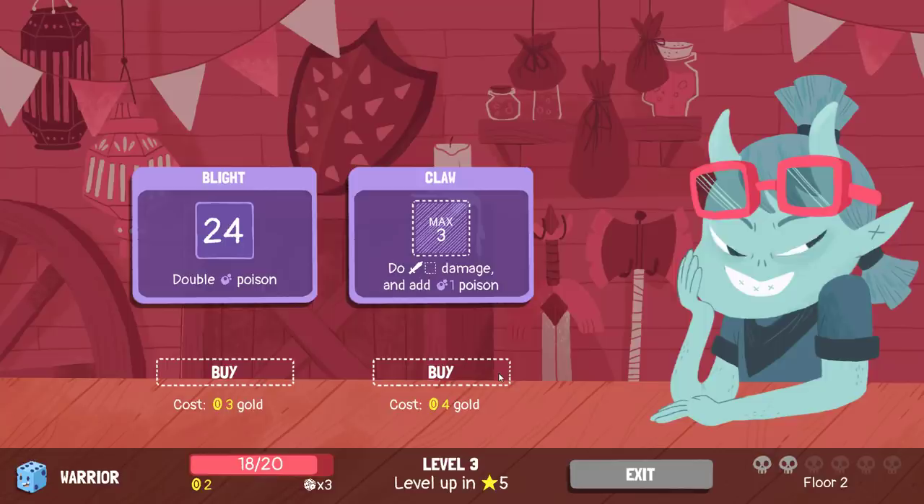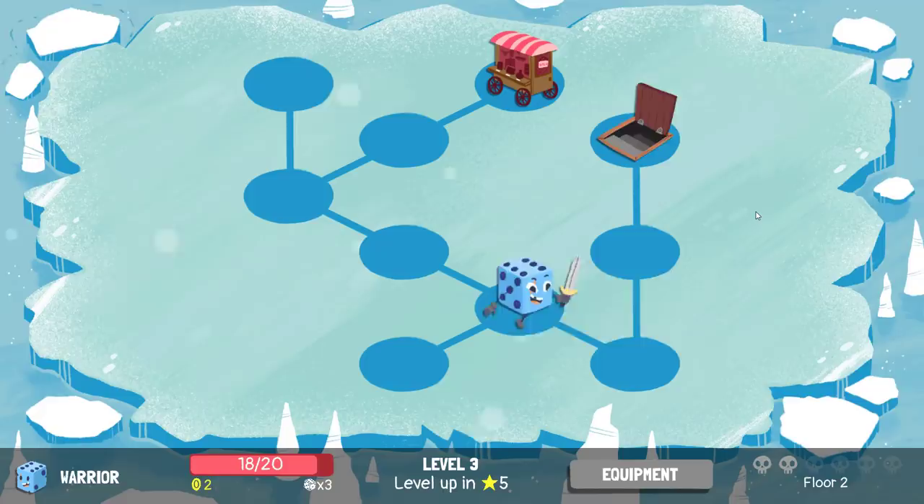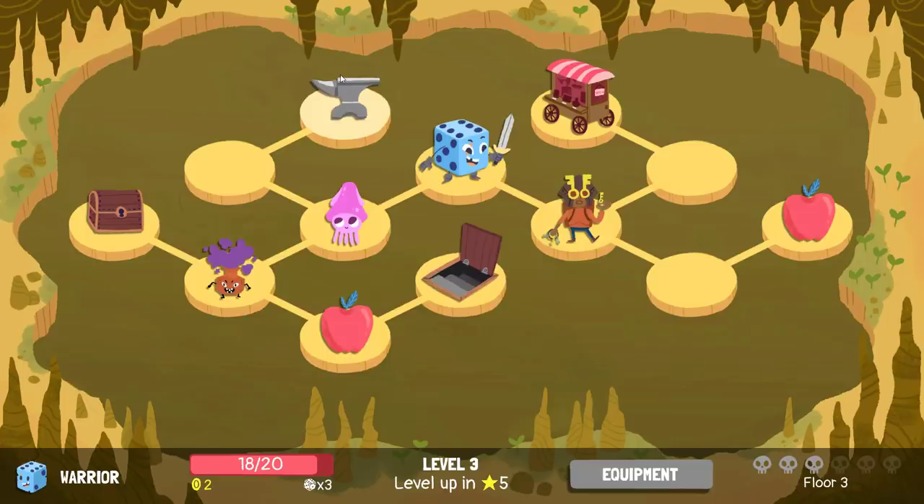Is there anything now in here that's super exciting to me? Claw, blight? No. If there was a better source of poison, maybe I would want blight, because I do have the ability to generate a large amount of quite high-value dice really easily. But not without a good way to get the enemy poisoned. Sorry, bud.